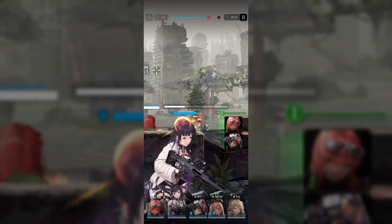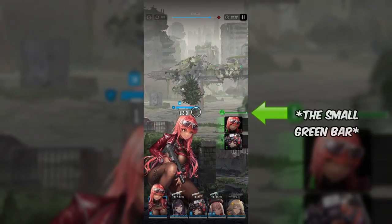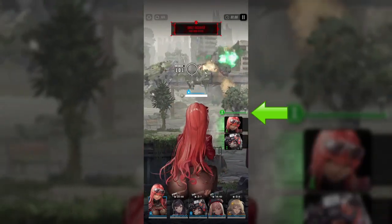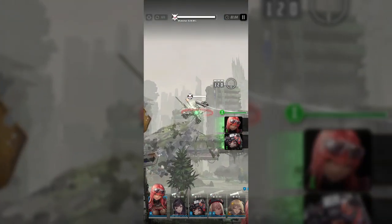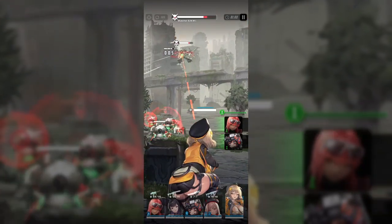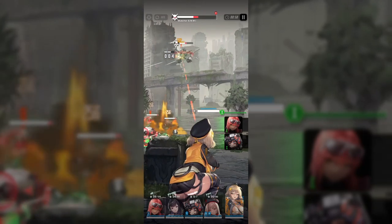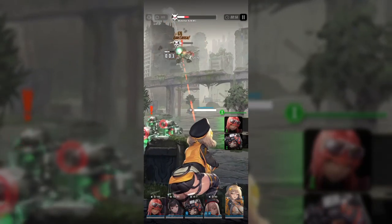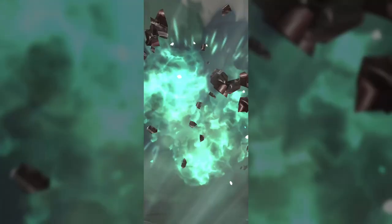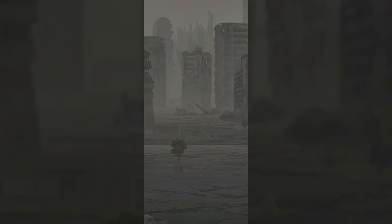So how does a character's burst type affect you in battle? In Nikke, you have a burst meter that will slowly charge up as you defeat enemies in battle. Once it is full, you can use the character's burst skill — but only characters with the appropriate burst type can use their skill during each of the three phases of the burst meter. The burst phase also won't continue to the next one if you don't use a skill of the right type during it.